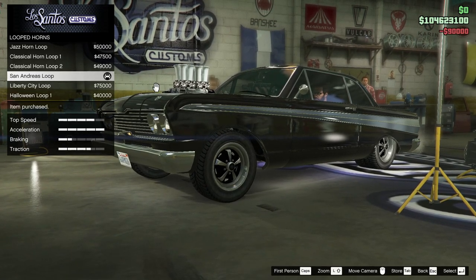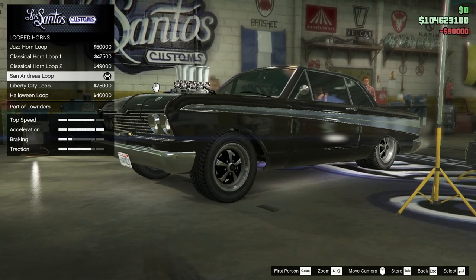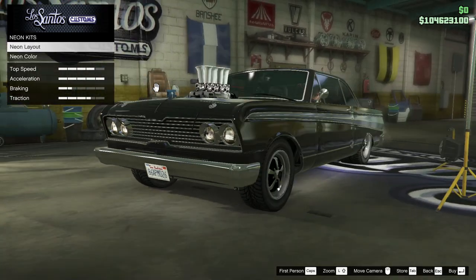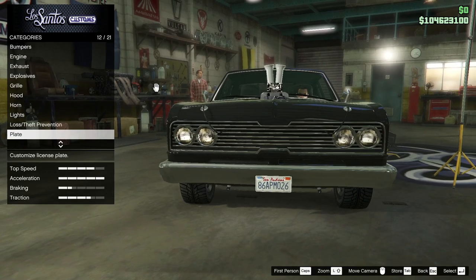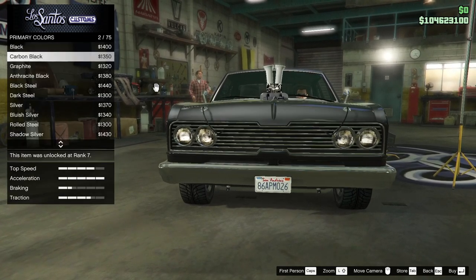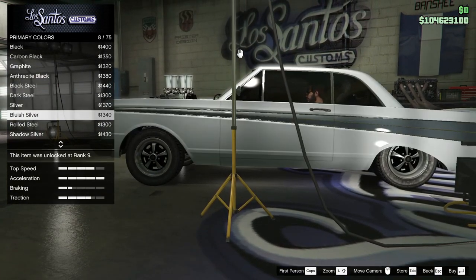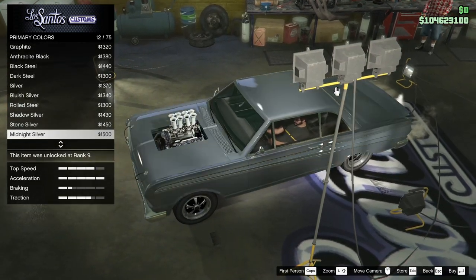It's got the west coast lean on it. Lights, headlights, stock, neon kits, neon layouts — we've already got them on the front, back, sides. So I did a full build on this. But re-spray, primary color in the metallics. Shadow silver and there's...